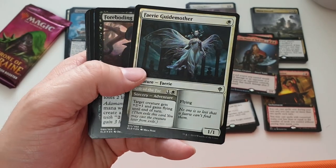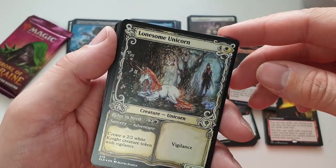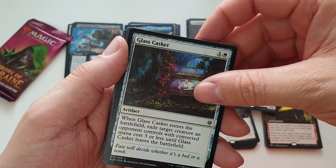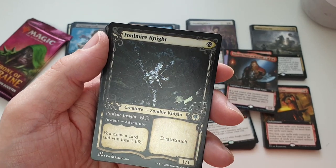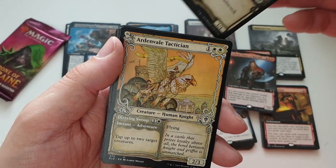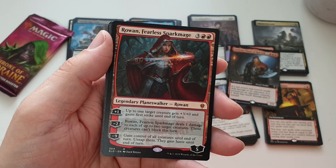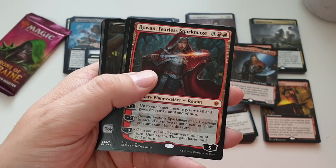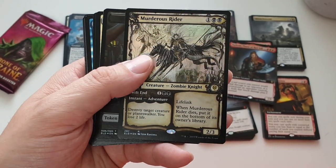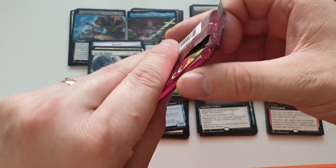Non-foil storybook Fairy Guide Mother. We finally get a foil Lonesome Unicorn — might frame that, it is so nice. Loxodon Warhammer Paladin, Glass Casket, and a foil Foulmire Knight — just that hint of foil on the body. Zombie Animating Fairy, non-foil Foulmire Knight, non-foil Tactician, and we get Rowan — Rowan Fearless Sparkmage, I believe that's one of the planeswalker deck ones. Extended art Stone Coil Serpent and a foil rare Murderous Rider storybook — that is so cool! Onto the final pack, fingers crossed no more technical difficulties.